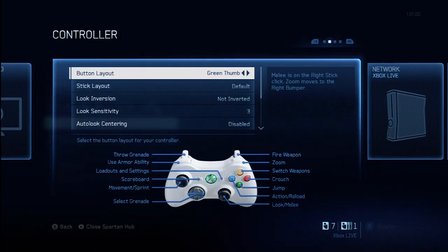The controller area is very, very important. There's a default layout, which is probably the best setting for this game, though I was hitting all the wrong buttons so I jumped over to the Recon configuration, which I'm much more comfortable with. You'll see other familiar favorites like Bumper Jumper and Green Thumb. I really like Recon, but I'm not saying you should choose it — you should go in and look at all the different layouts and decide which one works best for you.